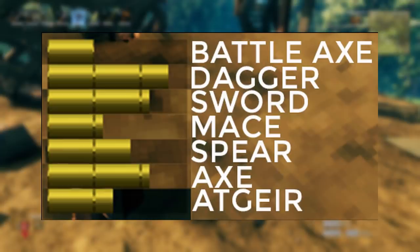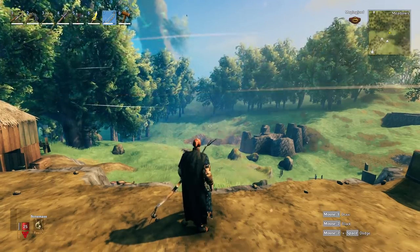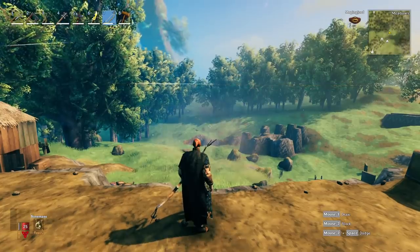That screenshot isn't a perfectly accurate representation because of the stamina regen in between, but it shows as fast as I can click and how much stamina you would use. What you're seeing on screen now is the stamina use for a combo — and it's pretty much the same situation as with the single strike. Daggers use the least, followed by sword and axe, then spear, then polearm, then mace, then battle axe. Now let's talk about bows.